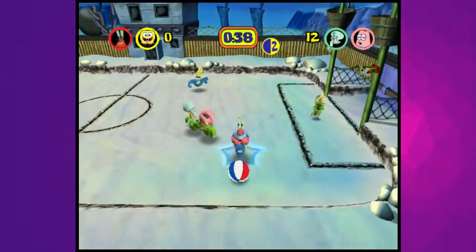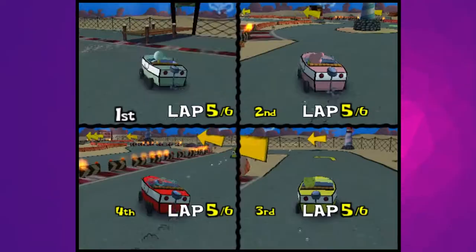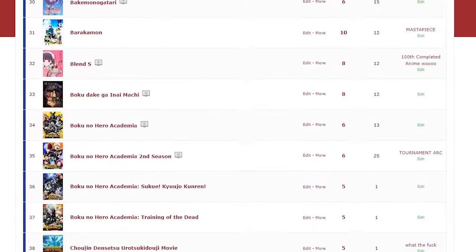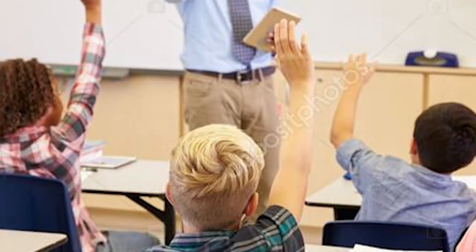Fellas, the plan is simple. There are 30 minigames in the console version of SpongeBob SquarePants Lights, Camera, Pants. I am going to rank all of them in a nice tier list because it's not like I have enough lists in my life. If you have any questions, please raise your hand and I will proceed to ignore you. Alright, let's get started.